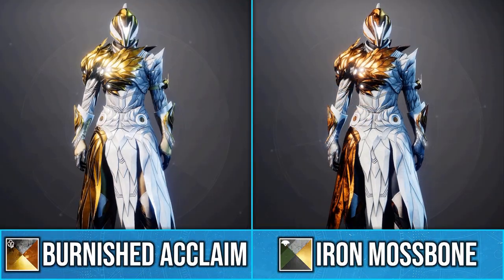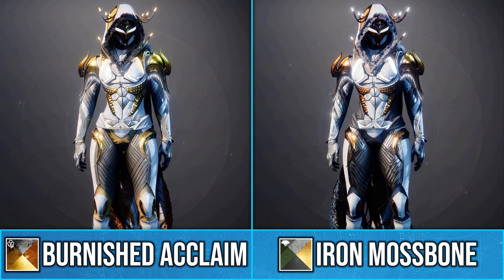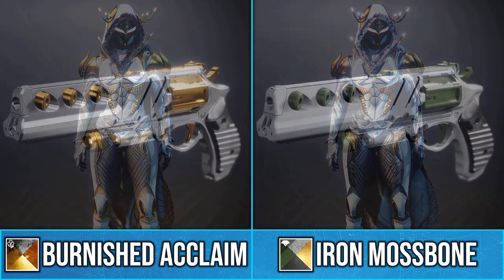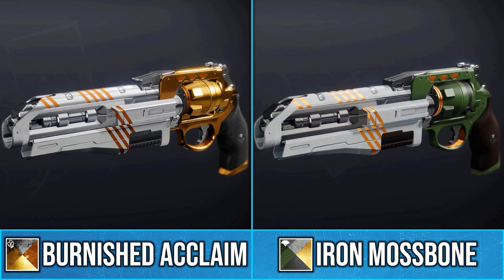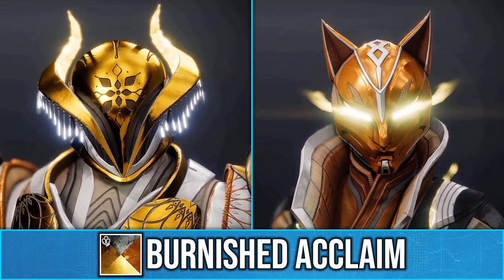As you can see, this is a very clean white and gold shader that is very similar to the Iron Banner shader Iron Mossbone. The main difference is that Burnish to Claim has a much brighter gold, and on weapons it doesn't add the green like Mossbone does. The glows will always either be white or gold.